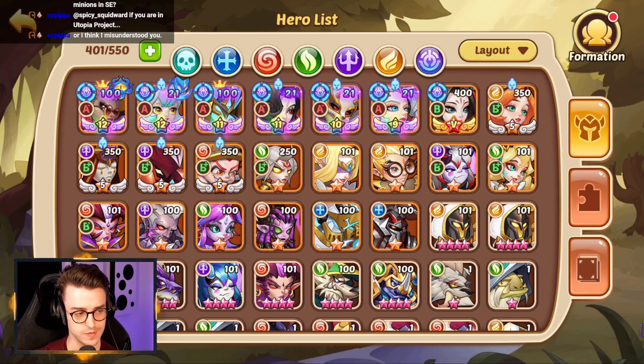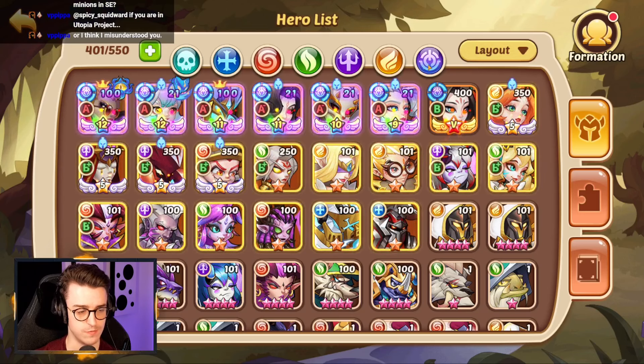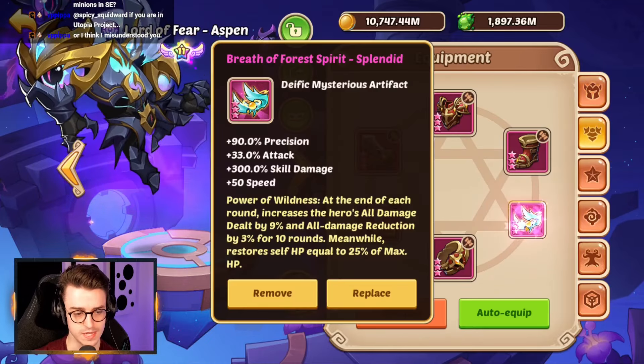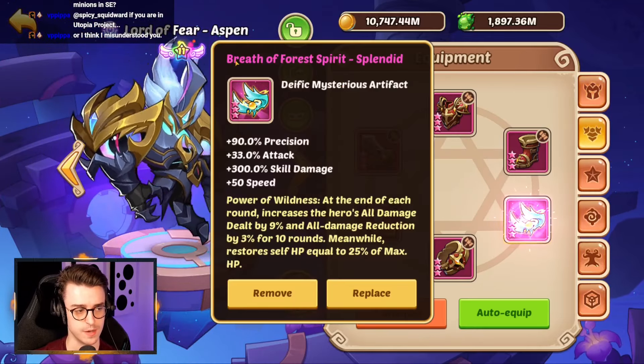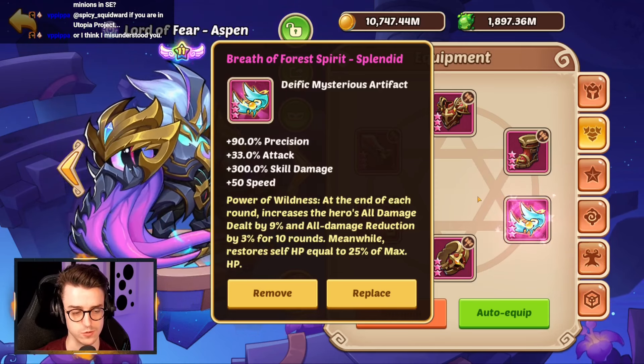One of the most important things to take advantage of in Star Expedition is energy. Halora wants to go first — give her a Demon Bell. If you're running Freya, same thing: give her a Demon Bell and energy feed into your main damage dealer. Give that main damage dealer an artifact like Breath of Forest, Spirit, or Antlus Cain so they can ramp up damage progressively as the fight goes on.